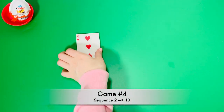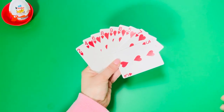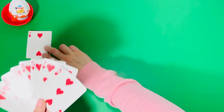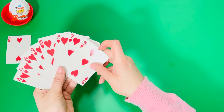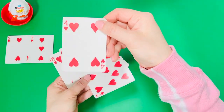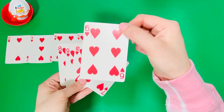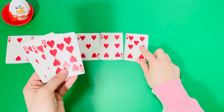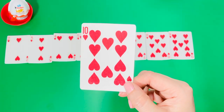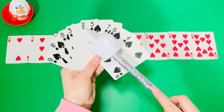Game number four: take the pile of red cards and try to make a fan. Sequence the cards in order from two to ten. Now do the same for the black cards — sequence them two to ten.